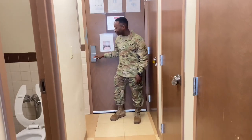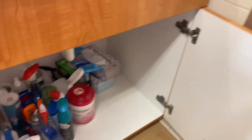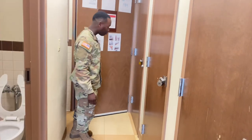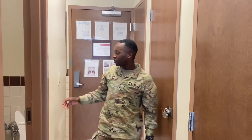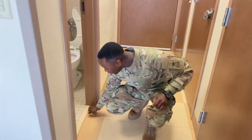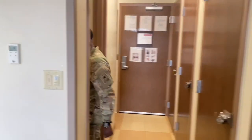They're also going to look at this cabinet right here. They want to make sure everything looks nice and dress right dress. Our drill sergeant will wipe the border around the cabinet, and if he gets dust on his hand from that border, that's a problem. Make sure there's no dust around the borders or the lights — he's gonna check all of that too.